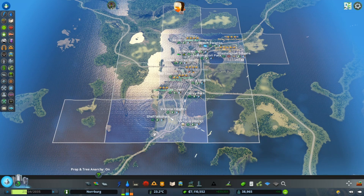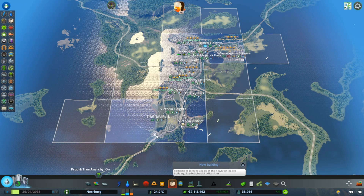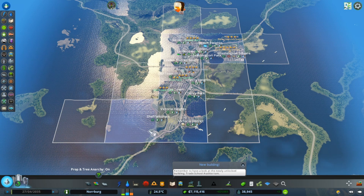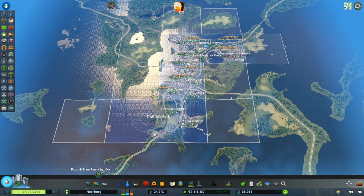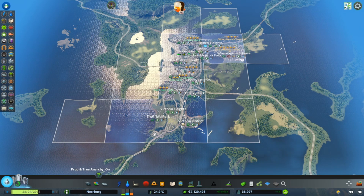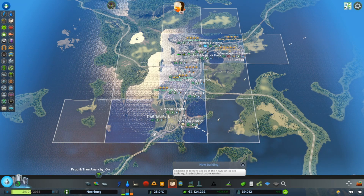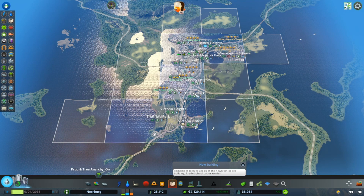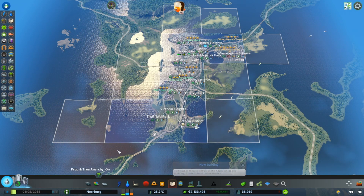Here's our city. We built these two tiles last time - this one was just to get this bus terminal in the city. As you can see it's right on this side, but that also unlocked this beach. We were building Victoria district, and we have the Washington area in here. This part here is an old town, and there's Cherry Park. We have Victoria district, Victoria Heights, and Sheffield Park.